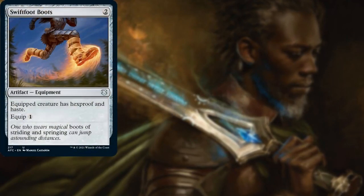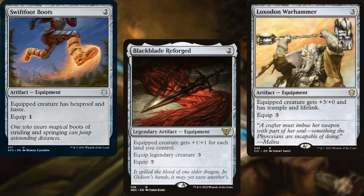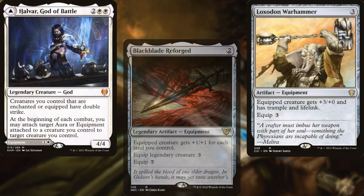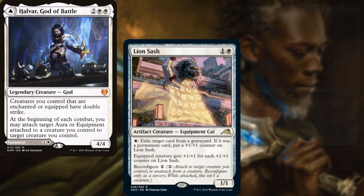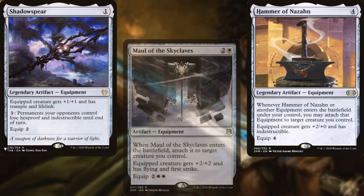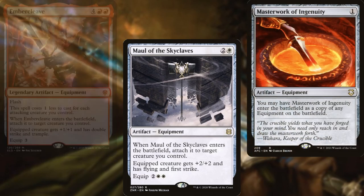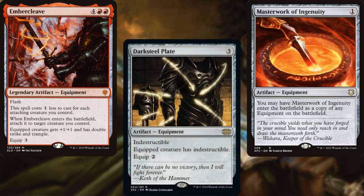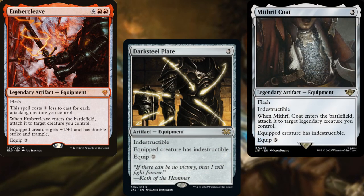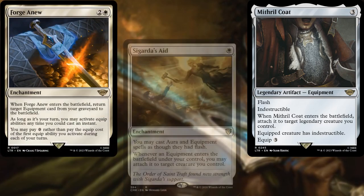Swiftfoot Boots, Black Blade Reforged, Loxodon Warhammer, Halvar God of Battle, Lion Sash, Hammer of Nazahn, Shadowspear, Maul of the Skyclaves, Masterwork of Ingenuity, Embercleave, Darksteel Plate, and Mithril Coat — I know, I know, Sam had the Mithril Coat during the Battle of Pelennor Fields, but I don't care, deal with it. We've also got Forging and Sigarda's Aid as support pieces.